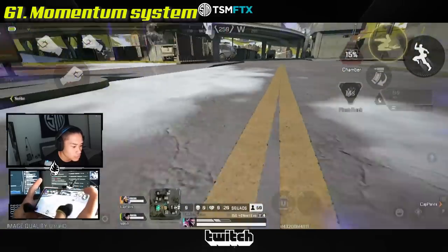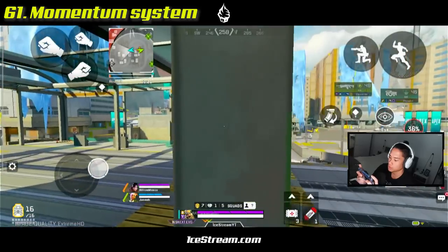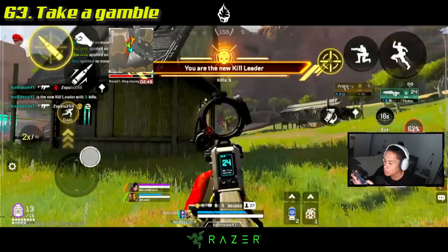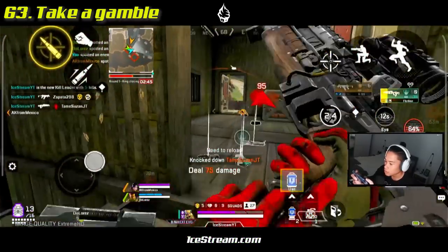Understand the momentum system — momentum affects sliding distance, wall bounce distance, and diagonal climbing speed and distance. Build momentum and use it to climb around corners and get up super fast. Also, take a gamble sometimes: pre-aim, pre-fire, and start shooting through a door when an enemy runs inside.